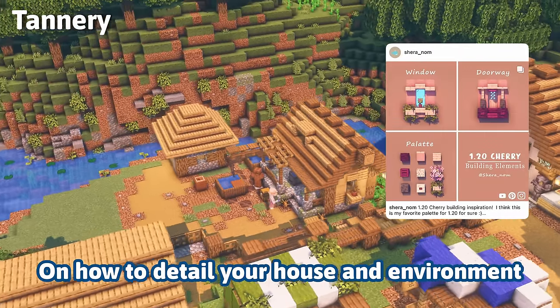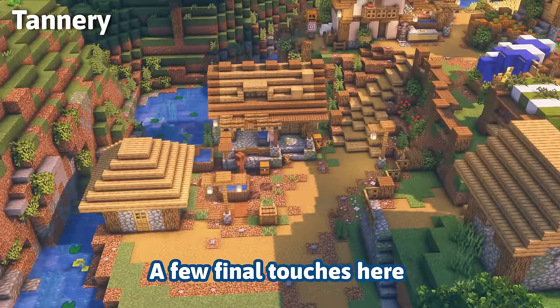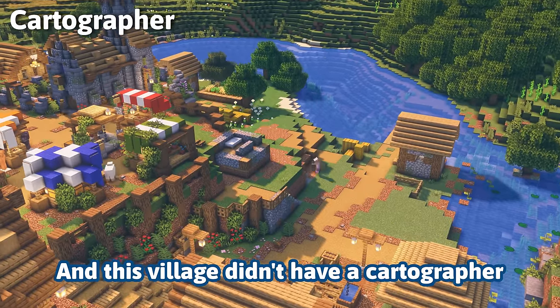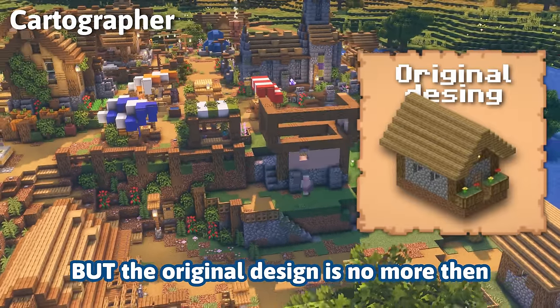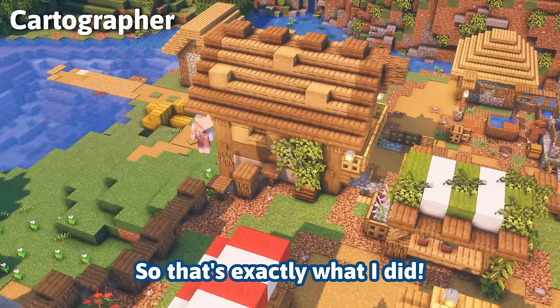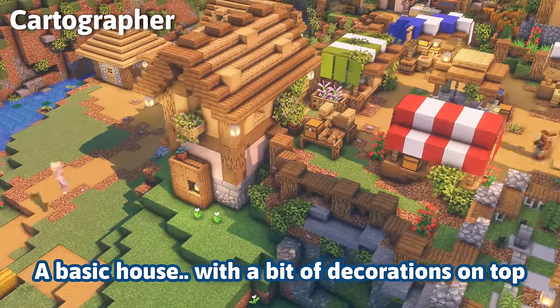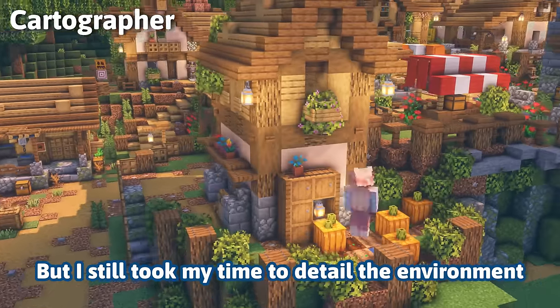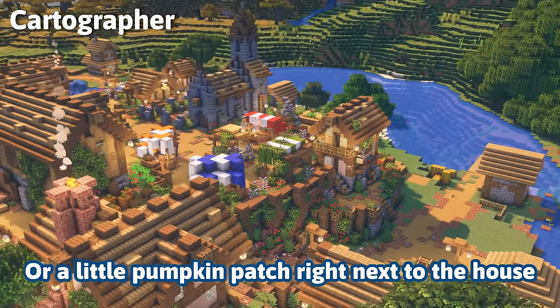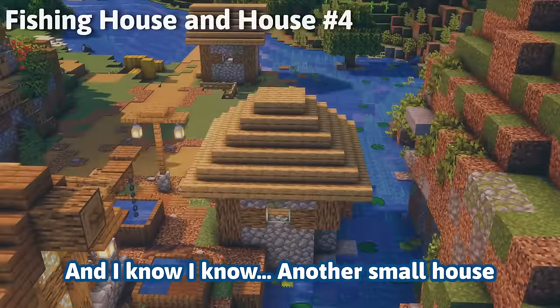If you like details like that, definitely go to my Instagram where I have more than 100 posts on how to detail your house and environment. A few final touches, and now we move on to the cartographer. This village didn't have a cartographer, but the original design is no more than a basic house with a few decorations on top — so that's exactly what I did. I still took my time to detail the environment, like the marketplace, building a cart there and a little pumpkin patch right next to the house.